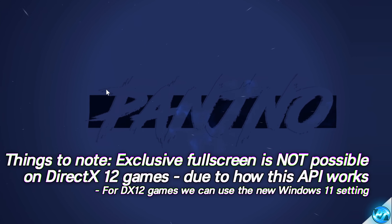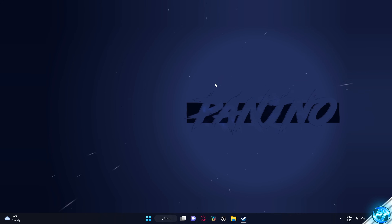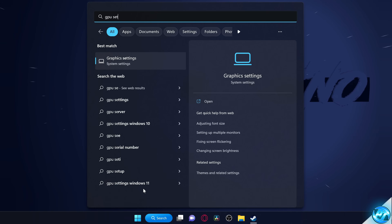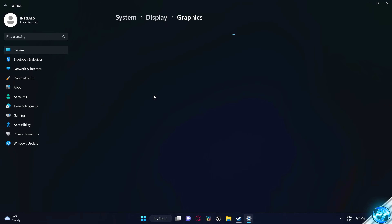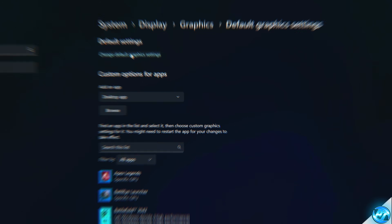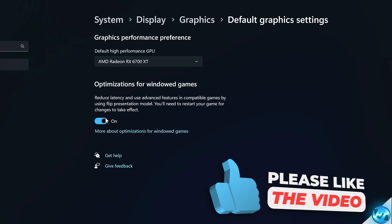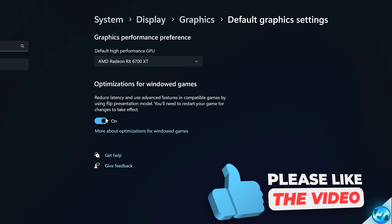For DirectX 12 titles on Windows 11, try experimenting with the optimised windowed games option. Navigate to the Windows button, type GPU settings, and select the GPU settings panel. Inside, go to Change Default Graphics Settings at the top, select your main GPU, and you should see the Optimisations for Windowed Games section. Turn this to the on position and try out your DirectX 12 title after a system restart.